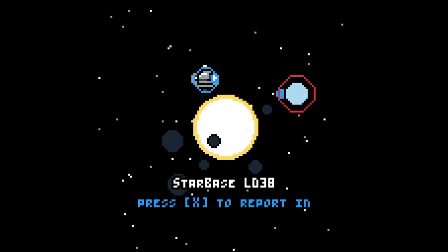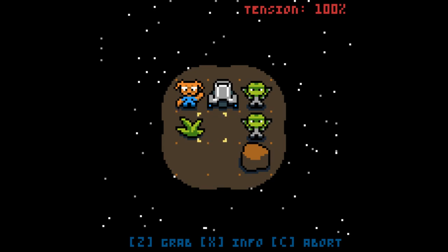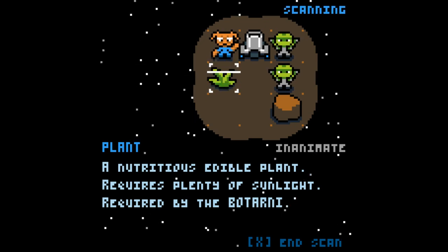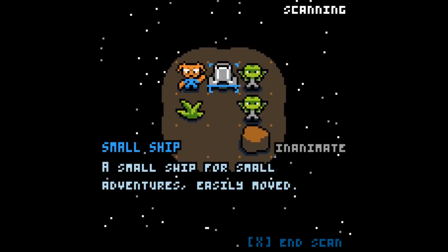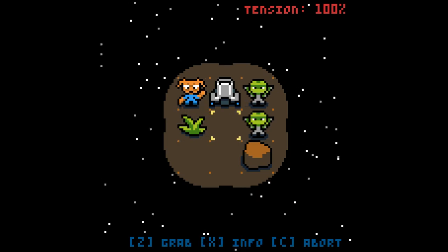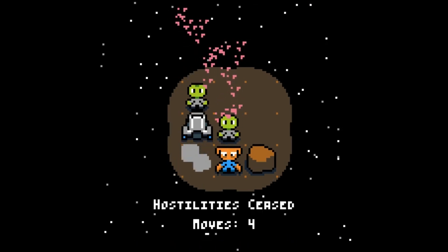And finally for today, Small Trek. It's a cute little game where you have to go around, fly around the place, land on planets, and solve little cute puzzle missions. This is mission one, which we've already done. It saves your progress when you quit and restart. A plant is a nutritious, edible plant. Requires plenty of sunlight. Required by the Botani. Gets aggressive when deprived of flora. That's a Rotan - prone to violence when not near rocks. And that's a rock. So it's kind of like a little shuffle puzzle, essentially. The plants and the rocks are set in stone, so to speak, but we can move everything else. So we can move him there, him there, and him there. Everything is good, because they're all adjacent to the things they love.